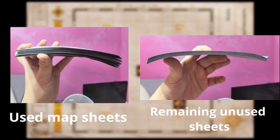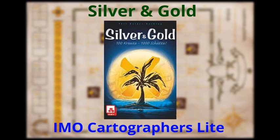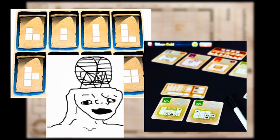Now to compare Cartographers to other games in the same genre. First, Silver and Gold — it's basically an even simpler version of Cartographers. The game feels way too similar, so there's no room for both in my collection. I sold Silver and Gold after my first play because it's just too simple and dumbed down, and it can only fit 4 players despite being a flip and write. There's no real reason to get this one over Cartographers.